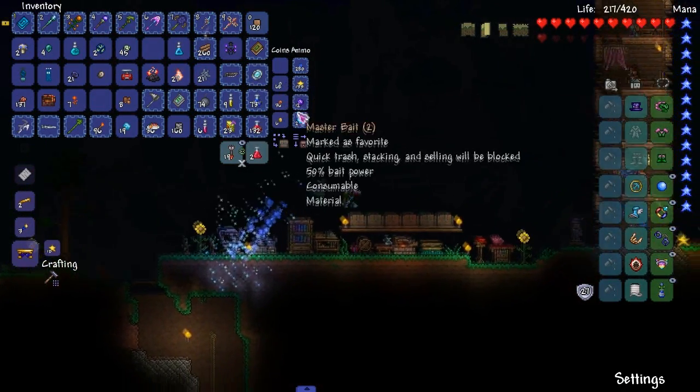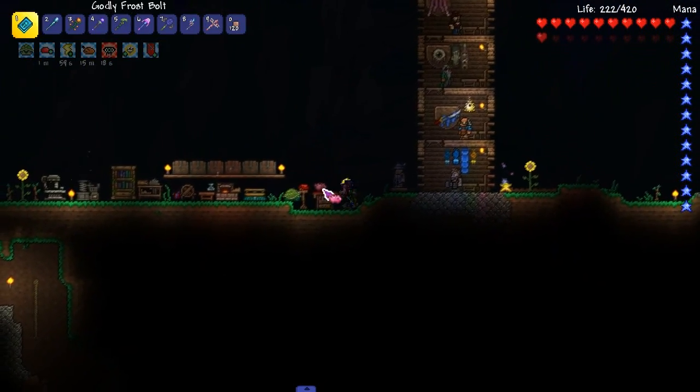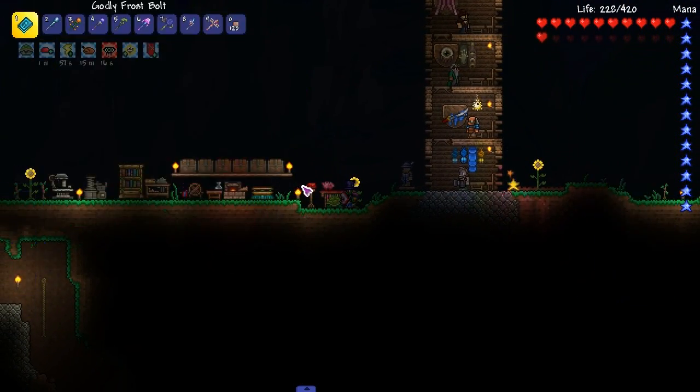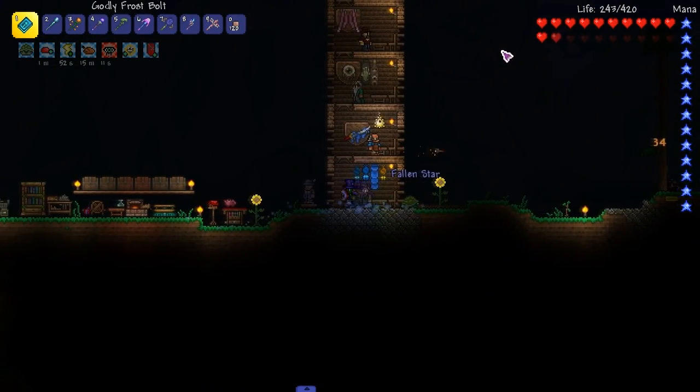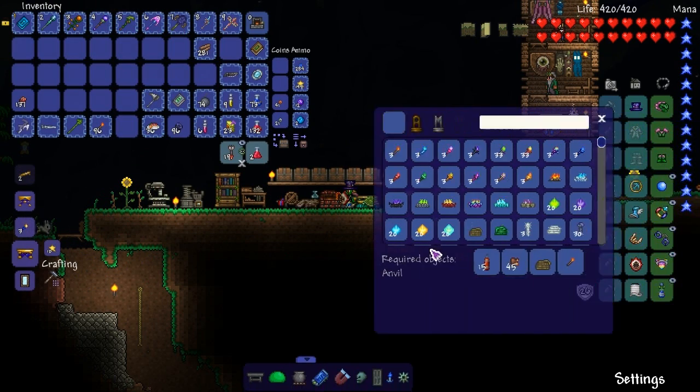Let's head back up. We can't craft it anyways because we've got to fight Skeletron. I'm not fighting no goddamn Skeletron. You know what we're going to do instead? We're going to craft a bunch of stuff. How about that? Let's start with the Hellwing staff.